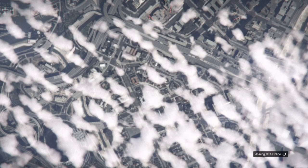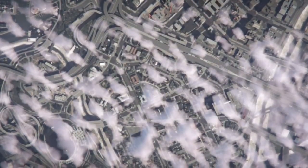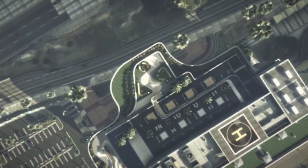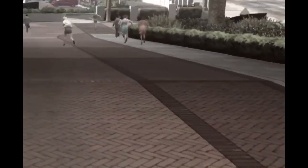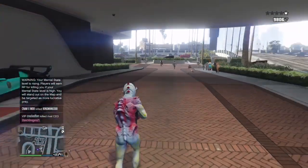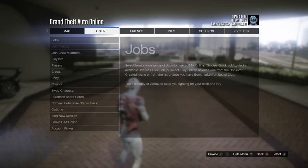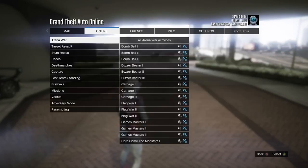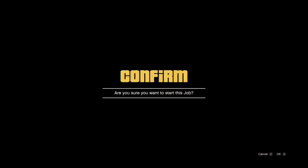This works best when the mission has double RP and double money — that being said, you get the most out of it. But you do not have to do it when it says those things; you can still do the glitch and get your money. It's really chill, laid back, but you have to pay attention and follow these steps. When you start up the new session, you're gonna go and host this — you don't wanna join anyone else's. You wanna host because it's gonna affect you during the glitch. You're gonna find missions, Rockstar-created jobs, and you're gonna find Blow Up.